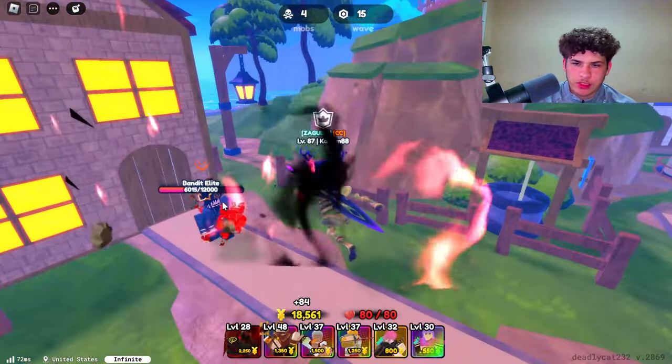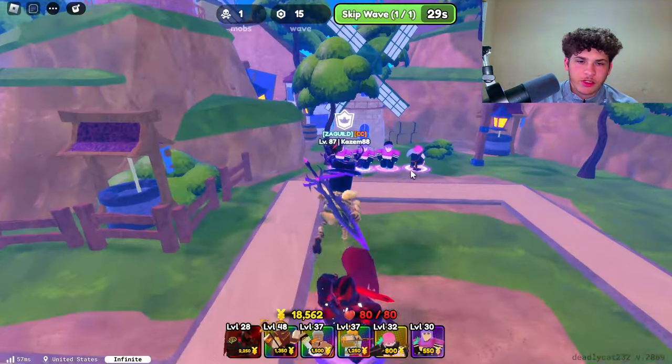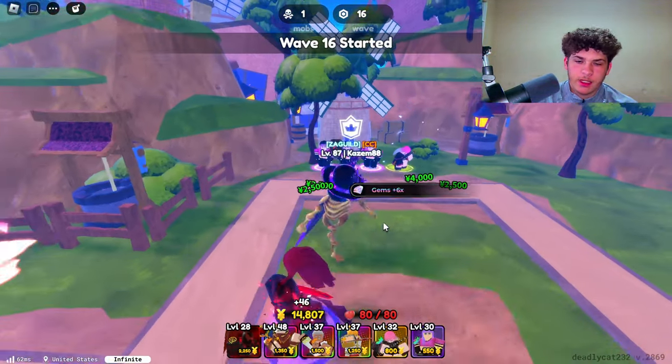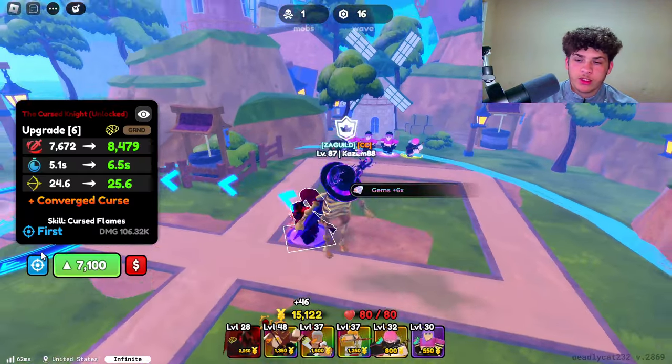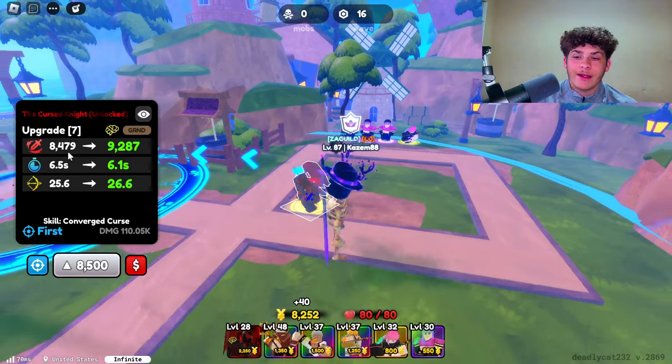Whatever he's doing also deals damage as well — it does a ton of tick damage. Let's upgrade Pink Rockstar — she's now maxed. Let's go ahead and upgrade Igris one more time. Now he's doing 8,479 damage.